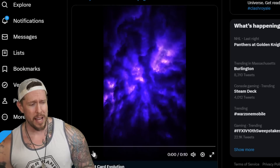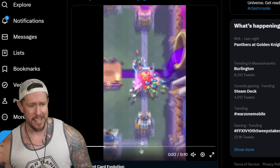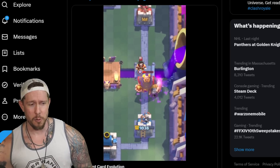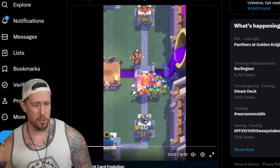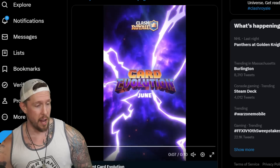Quick side tangent — have you guys seen the Royal Giant card evolution? Look at this — boom, he's got like some sort of AOE effect there, big giant golden balls as they said. Man, that looks really scary. Anyway, back to the elite levels.